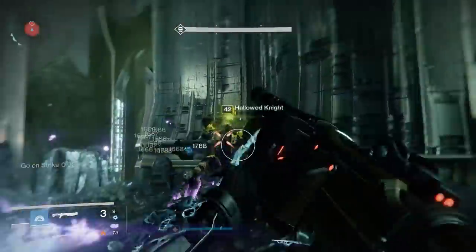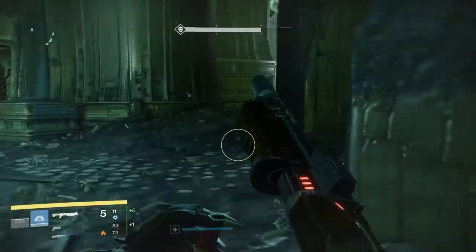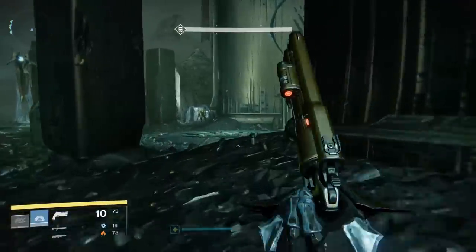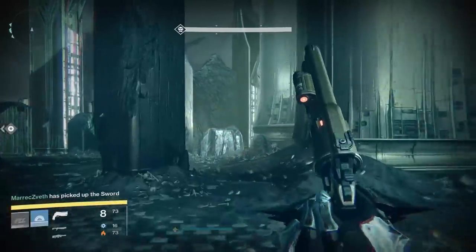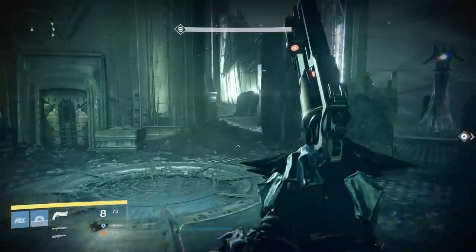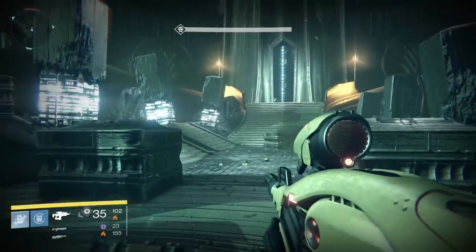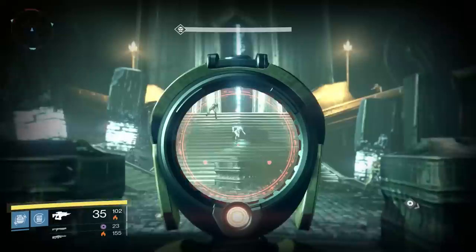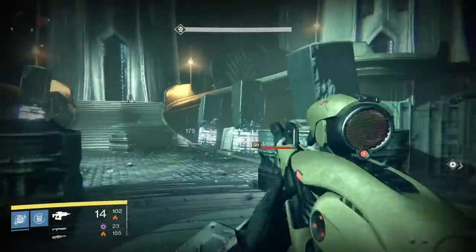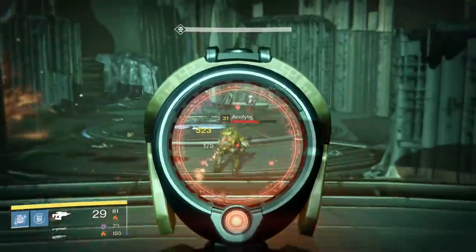If you had people die on the wrong side of the map or at the wrong time, to the point where you couldn't kill 5 gatekeepers, the fight would softlock and you'd have to manually jump off the bridge. This wasn't a glitch — it was literally designed this way, but there was no wipe mechanic to kill everyone if you didn't succeed. The main mechanics are: someone builds the bridge while people stand on annihilator totems, kill a sword bearer to get a sword to cross the bridge, then kill gatekeepers to progress.